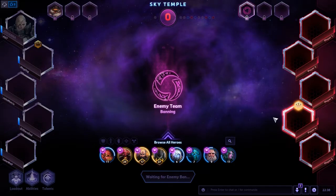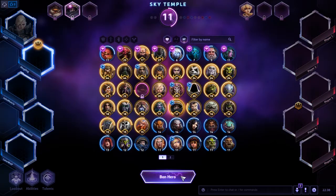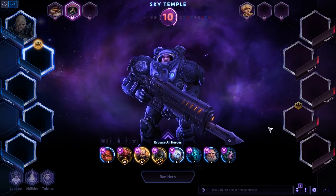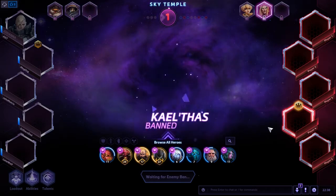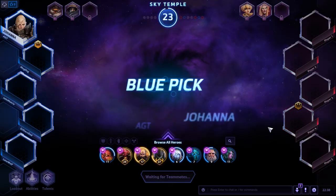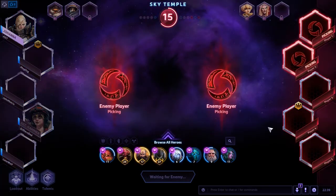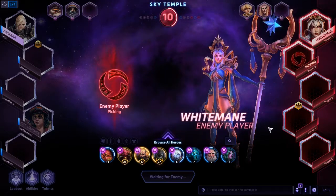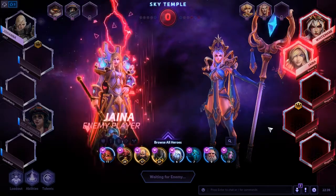Next ban goes to the enemy team, and they ban out Chromie. Next ban goes to the friendly team, and they ban out Jim Raynor. The last ban of the first ban phase goes to the enemy team, who decides to ban out Kael'thas. First pick of the draft is going to be Johanna. Next two picks are the enemy team's, and they lock in with a Whitemane and a Jaina.